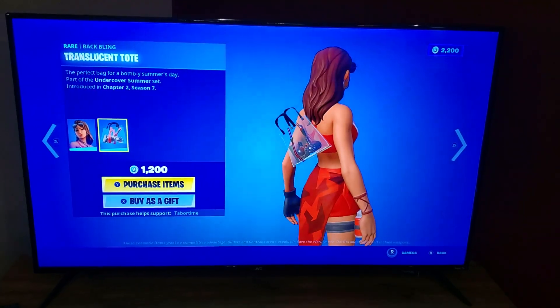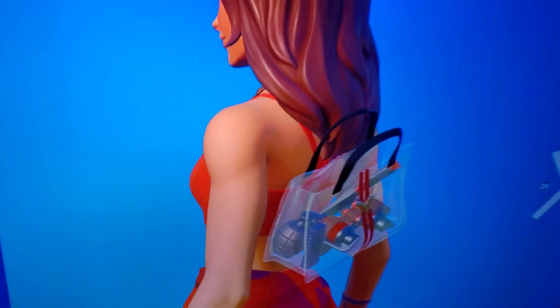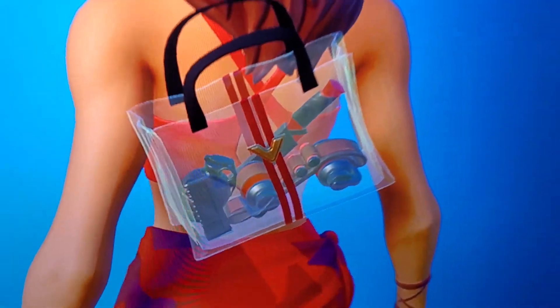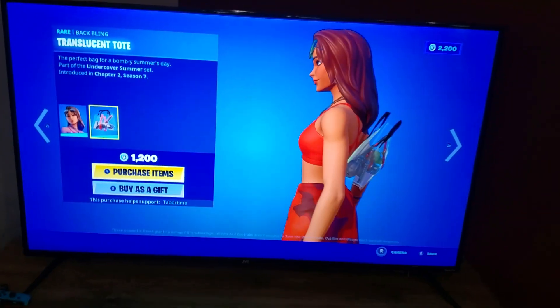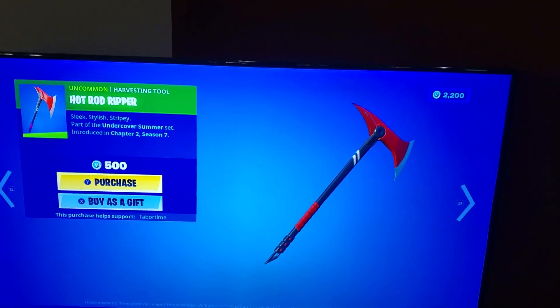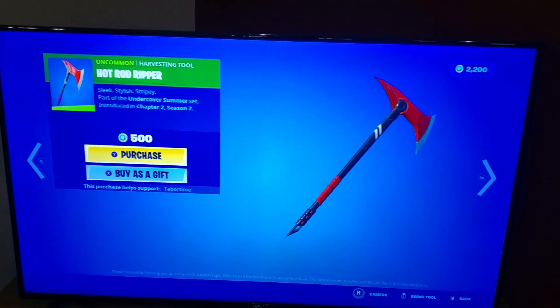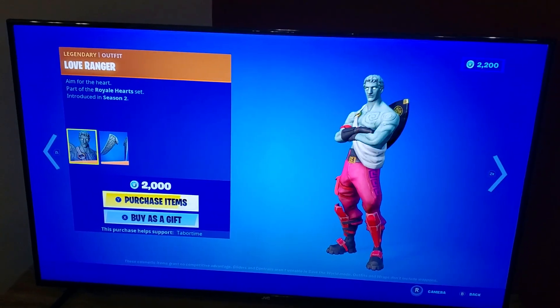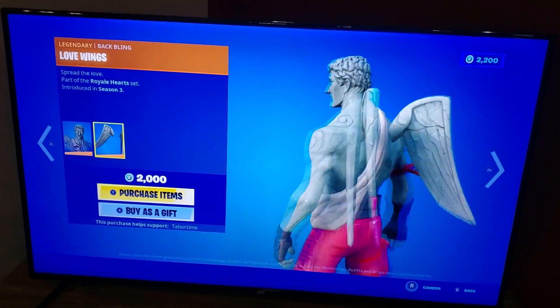What's the back bling? Why is it a transparent bag? It says 'the perfect bag for a bombing summer's day' — oh, there's a grenade in there! There's also a pretty Kruger Claw. Jackie title card: Hot Rod Ripper — that is new. We have so many red pickaxes and wraps, it's just too much.